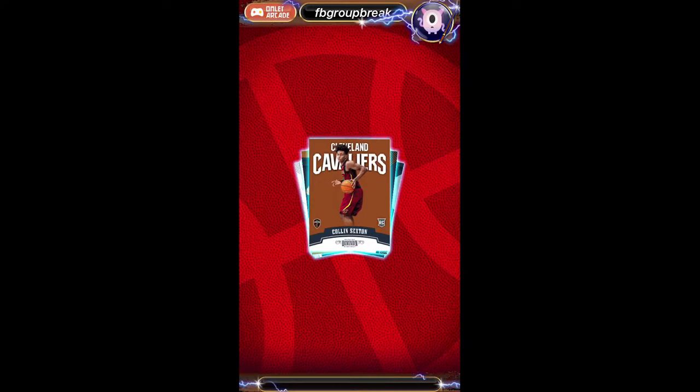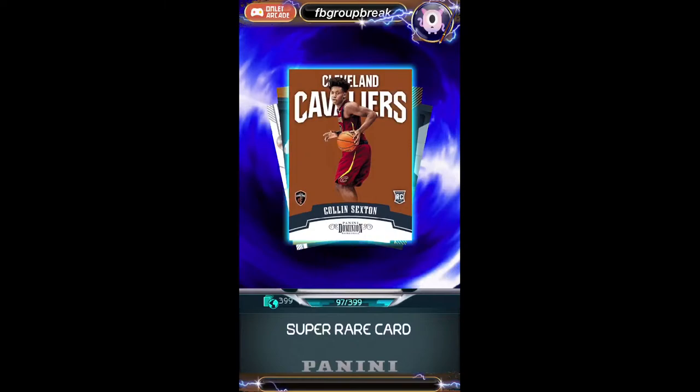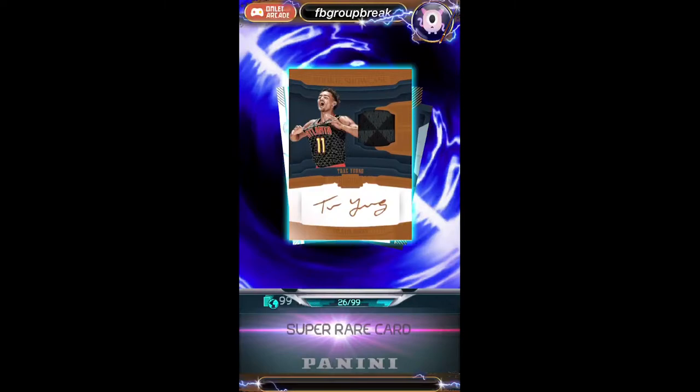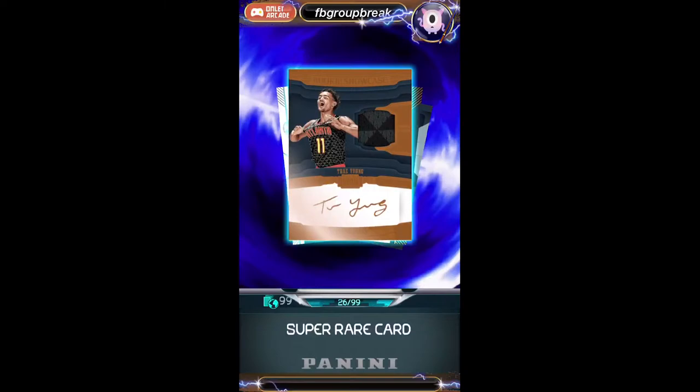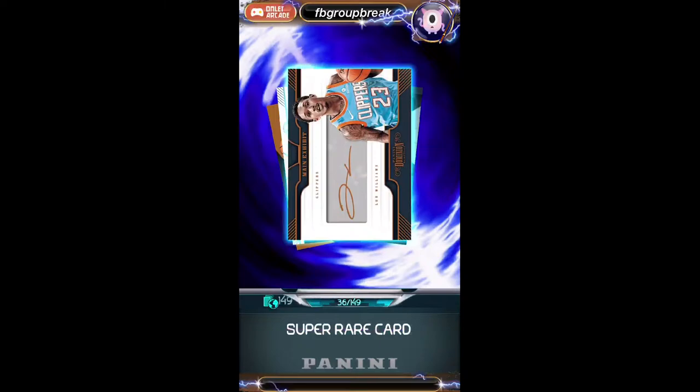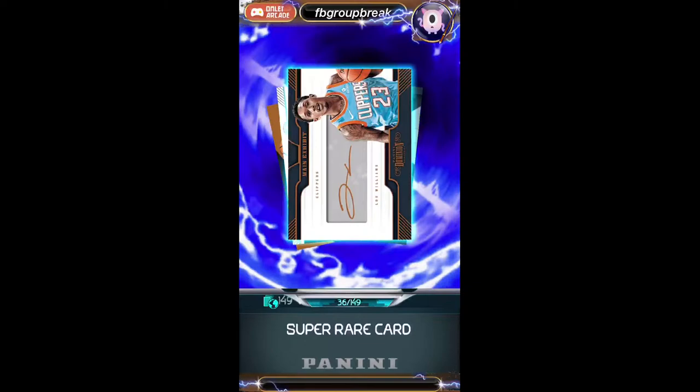We got our next pack. Ooh, Colin Sexton sighting — that is a very nice hit, numbered to 399 for the Cavaliers going to Keith. Very nice hit. Then Trey Young numbered to 99 Rookie Swatch Auto, Rookie Showcase, going to the Hawks. Nice hit there, Larry. We got Lou Williams for the Clippers going to Doug.